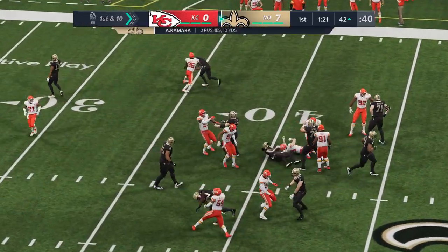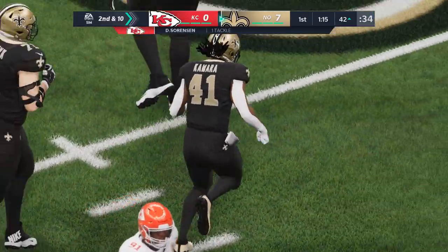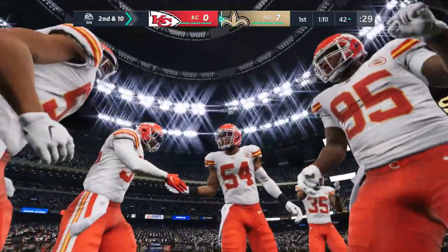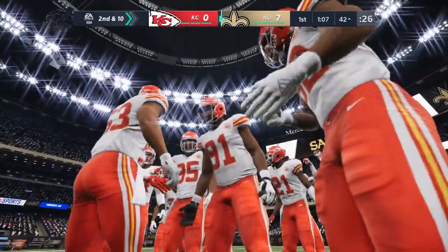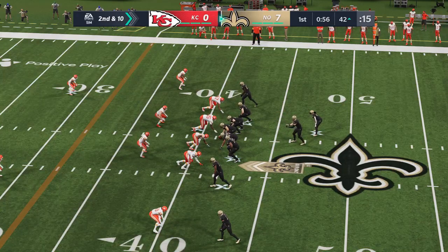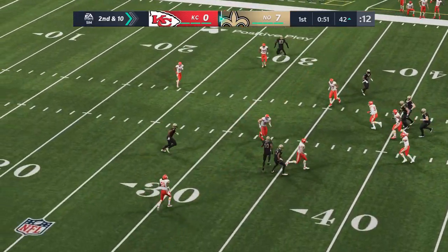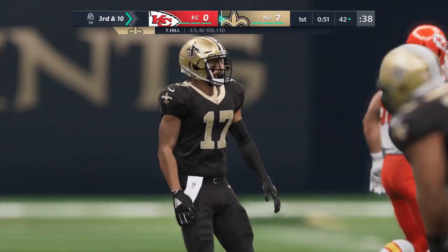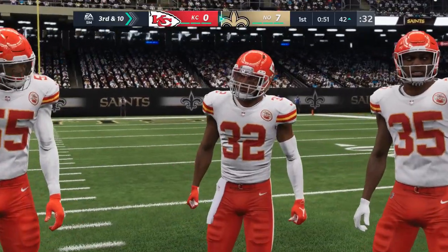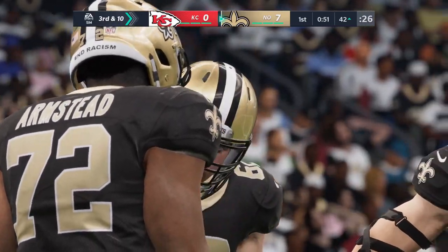They'll run — this is Kamara — and he's going to be met at the line of scrimmage and taken down. No gain on the play, it'll be second down. On that play, it was the defensive front that won the battle; they out-leveraged the offensive line, got into the backfield, and held him to no gain. Throwing on second down, Hill, and that'll be incomplete. Took a pretty good shot as he tried to pull that one in, couldn't hang on. Credit to the defender — he read all his keys perfectly and got a great break on the ball to force that incompletion.